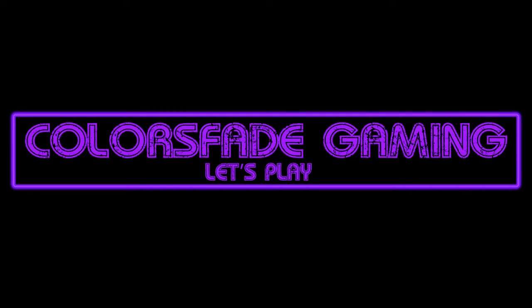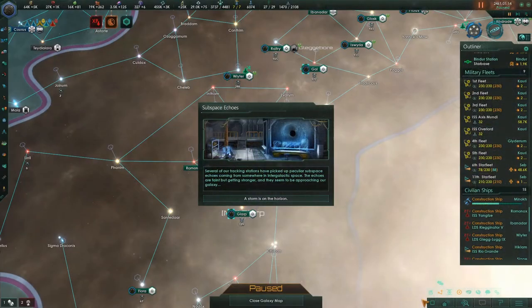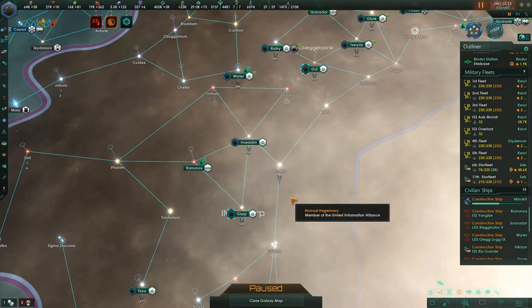Hello everyone and welcome back to Let's Play Stellaris Newbie Tutorial Series for version 2.72. I am your host ColorSfade. It's episode 27, the year 2461, and the crisis has just hinted that it is about to show up. Subspace echoes — several of our tracking stations have picked up peculiar subspace echoes coming from somewhere in intergalactic space. The echoes are faint but getting stronger and approaching our galaxy. This begins the coming storm event chain. This is known as the Prethorian Scourge.